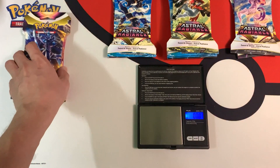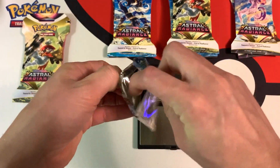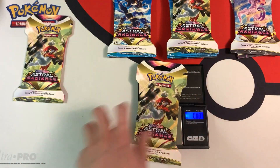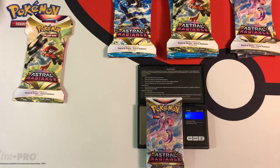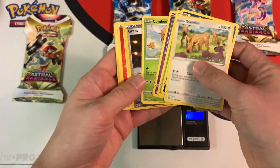Let's move on to the heavier packs. This one weighs 30.94 grams — about 1 gram more than the Typhlosion packs. The booster weighs 22.25 grams, so these booster packs weigh about 1 gram more. I heard some rumors that the thickness of the uncommons is much greater than the commons, so maybe that contributes to the difference in weights. But we have nothing here — a white border code card. Next one is 30.98 grams, booster 22.25 grams, also just a white border code card.